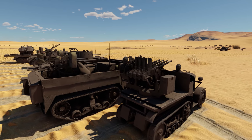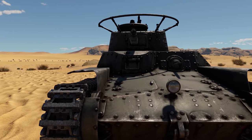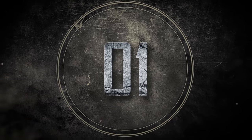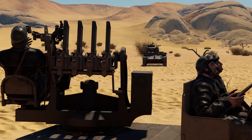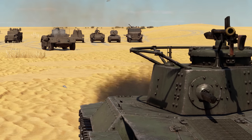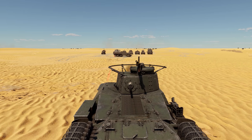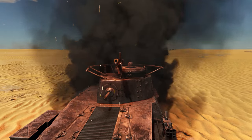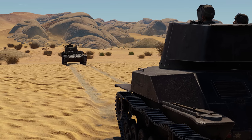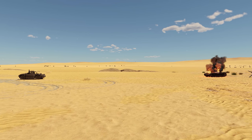Now let's see what these SPAAGs can do against tanks. We'll take the Chi-Ha medium tank as a target and place it with its front facing us at close distance. No matter how hard the French crew tries, they have no luck destroying the target. The American, British, and Soviet anti-aircraft guns are almost helpless against the frontal armor — only the commander's cupola and the flat area near the driver's hatch are penetrable. Other contestants seem to be doing way better. The guns of the Japanese, Italian, and Swedish vehicles have no issues penetrating both the turret and the hull.